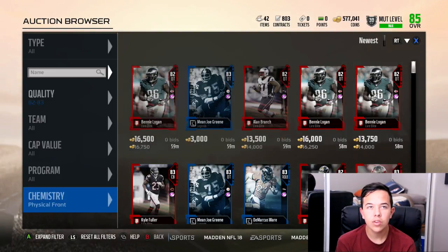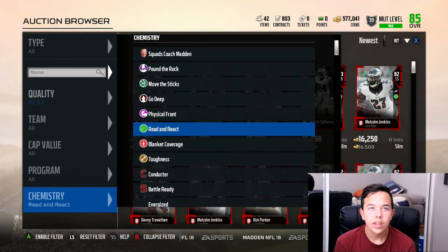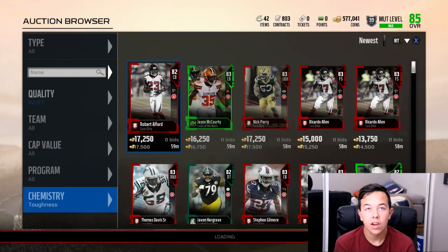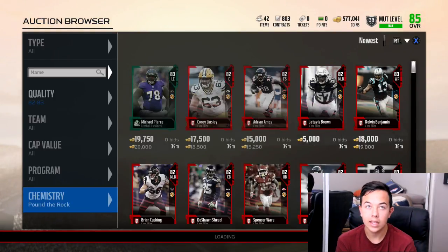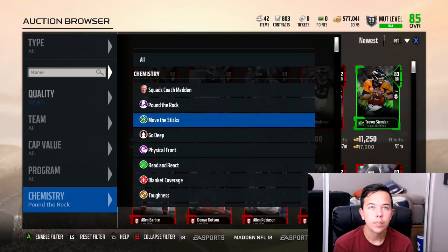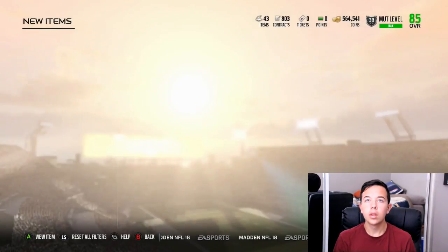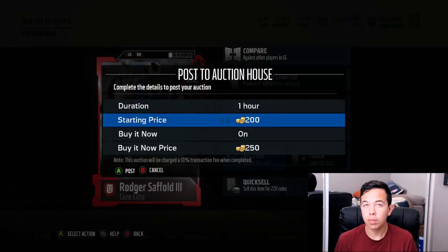If you use 'newest,' it's actually better because you get to see the newer cards. You just want to scroll through these until you find 13,500 and below, and you will find them. I get probably one a minute at least, because you just keep scrolling through. People that buy these don't know how the auction house works. Boom — that's 2,500 coins just for sitting here and buying cards.